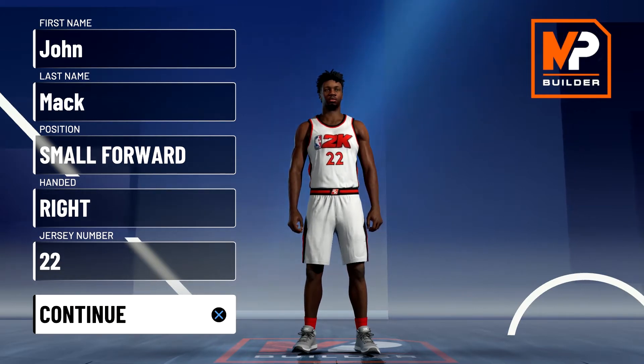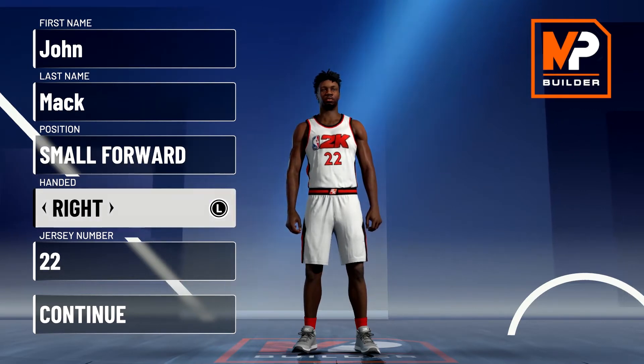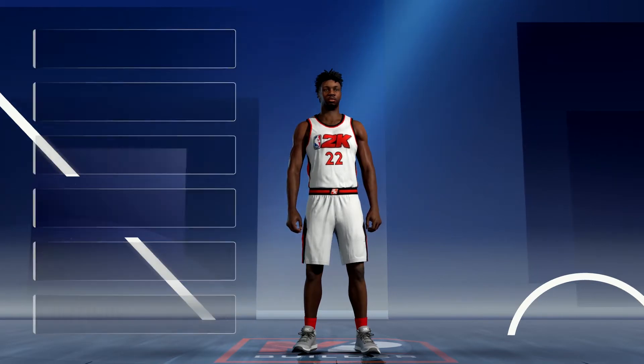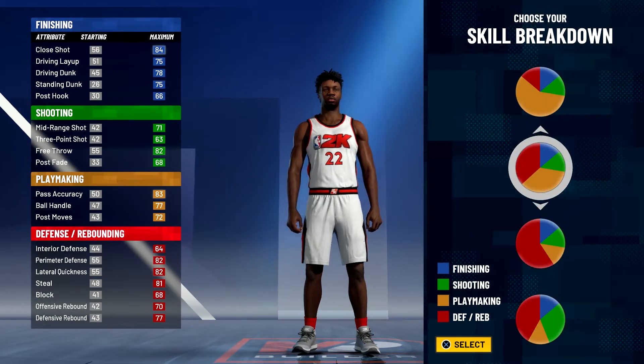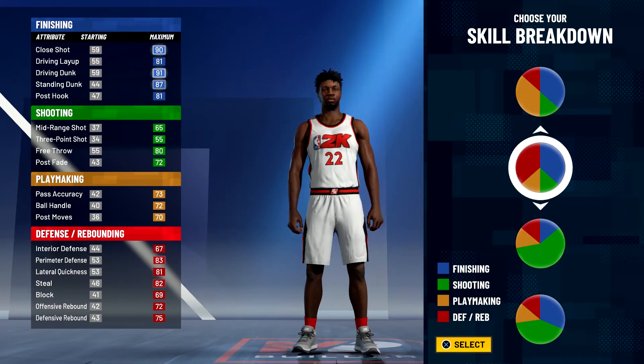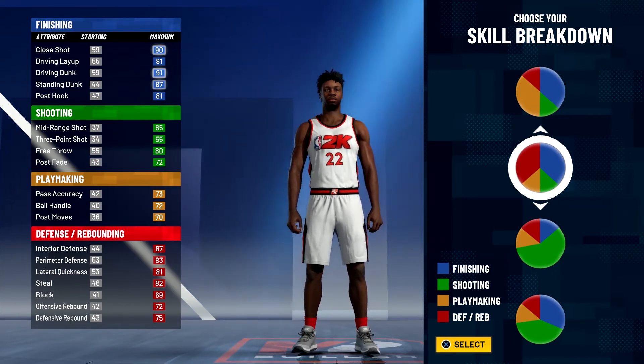I really hope he gets that ring — if not for the entire 2011-2012 Bulls team except for Rip Hamilton. Without further ado, let's get into the build. Position is going to be small forward. Hand and jersey number don't matter — I'm going with 22 because that's the number he currently wears. For the pie chart we're going to go with the yellow and red pie chart instead of the blue and red, because the shooting stats are a little bit better.